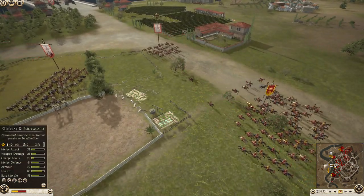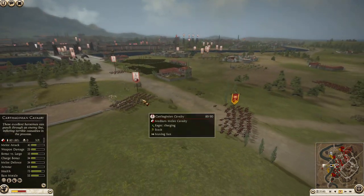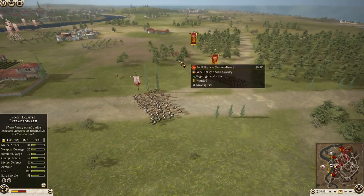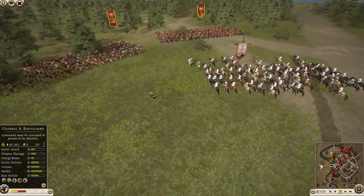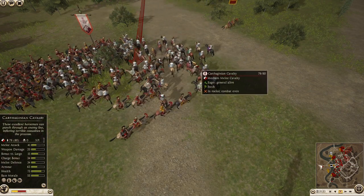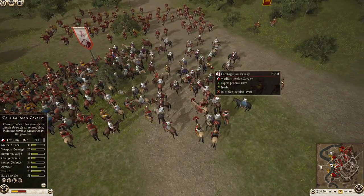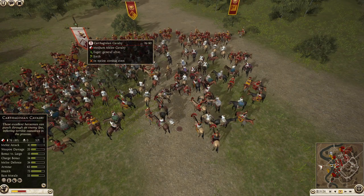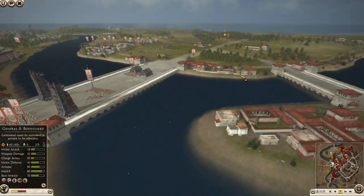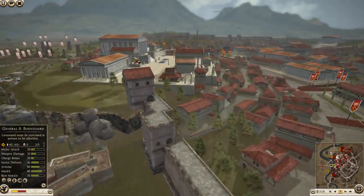So I'm trying to run away with my Equites. I'm like, what the hell happened? He lost exactly two men. I'm coming in and I get the charge into the flank of this unit - and this is why Roman cavalry sucks. It is so bad. This unit has been charged, it's been rear charged, and it's not dying. Carthaginian cavalry is a horrendously bad unit, but everyone to himself I guess.